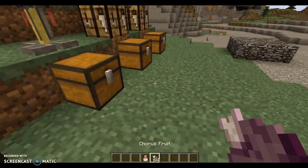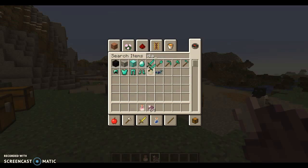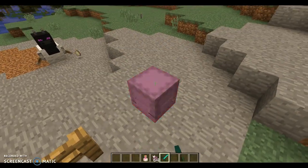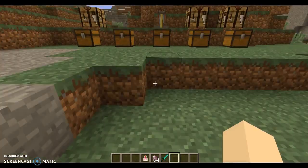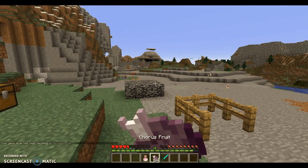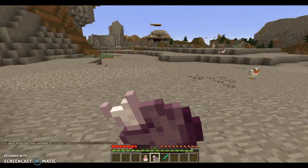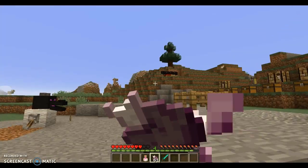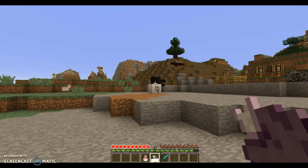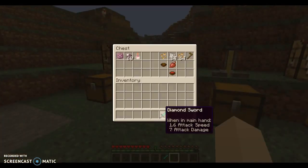Another thing I think is pretty cool is the chorus fruit. These things do kind of teleport around when you're using them. Let's go into game mode zero and eat one of these things. It kind of just teleports you around randomly — I don't control at all where it goes. And there's a cooldown on it, as you guys can see. Yeah, that's another thing I think is really cool.